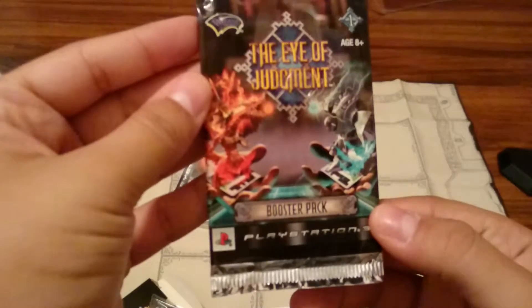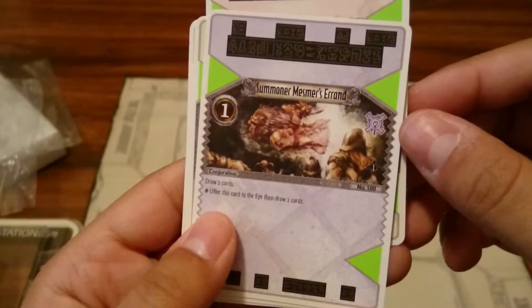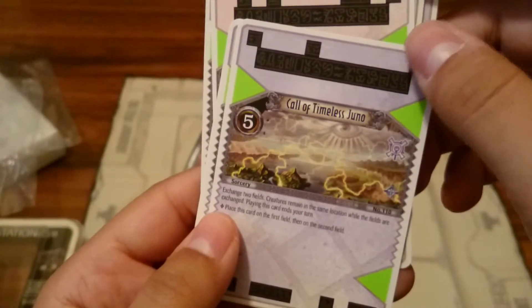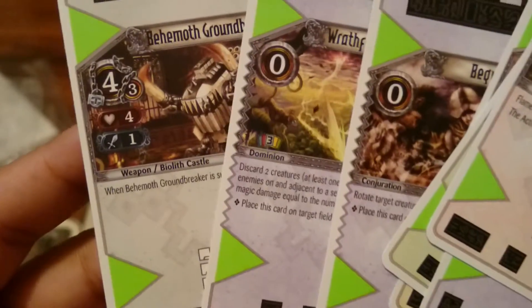Here is the booster pack — I have Judgment. This is one of the original ones. Let's see if I can open this, if I remember how to open a booster pack. All right, here we go. Flame. Aesthetic. Summoner, Resmers, Errand. Twin Goblins. Giant Axe Dwarf. Bequilling Fog. Call of Timeless Juno — that's a pretty good movie. Wrathful Winds of Juno. Behemoth Groundbreaker — that's kind of cool. That is it. How do you tell what is rare or not? Oh, this one's just draw two — that's kind of cool. I imagine that's strong, but I don't know that for sure.